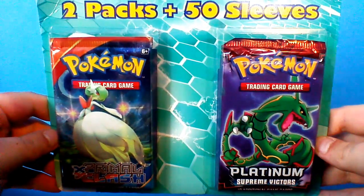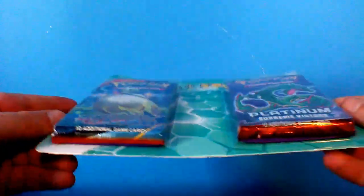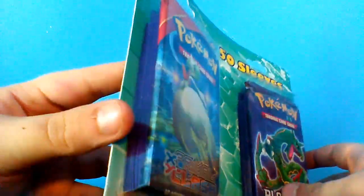Hey everyone, welcome! I am the Mega Evolution Guru, and today I have again with me Brittany, and we're going to be opening up this cool 2-pack and 50-card sleeve thing we find at Target. That's how we get a lot of our card sleeves — the ones I actually use, because I like them.